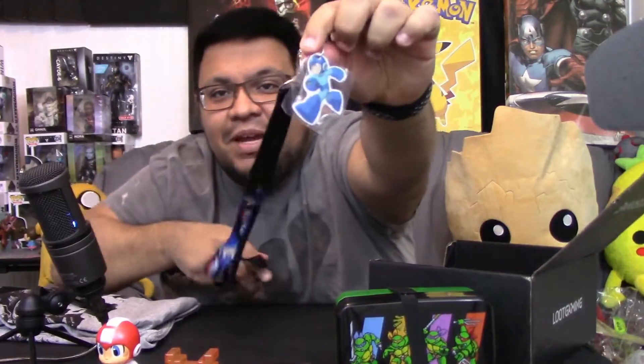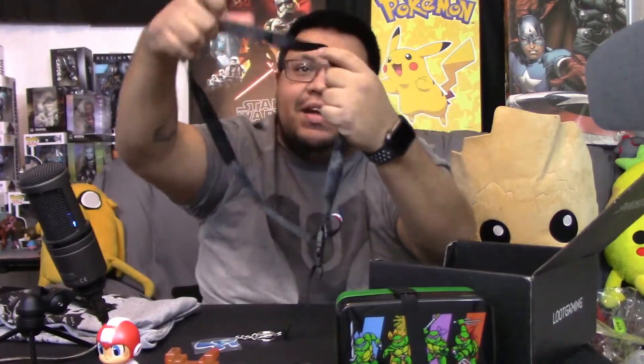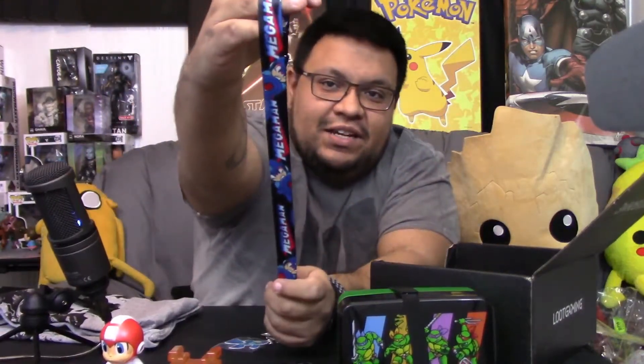Next we have a Legend of Zelda wristband — you can wear that if you're one of those hip kids who likes wristbands. Again, a throwback to the old school. And it looks like we have a Megaman lanyard — you have the little Megaman on it as a keychain hang and a Megaman design around the lanyard as well, which goes perfect with our little figure.